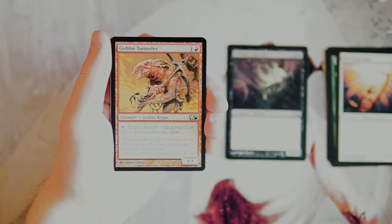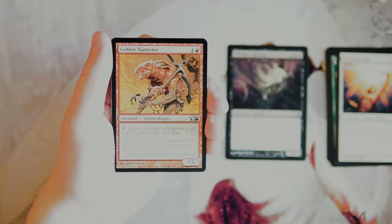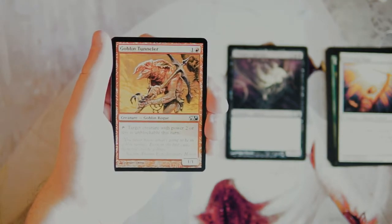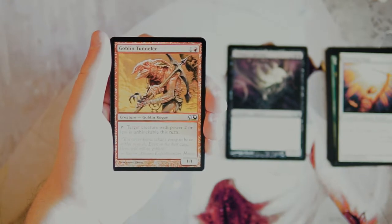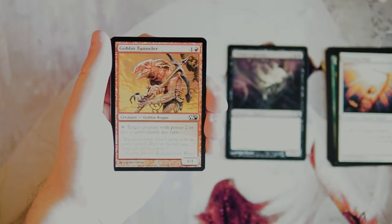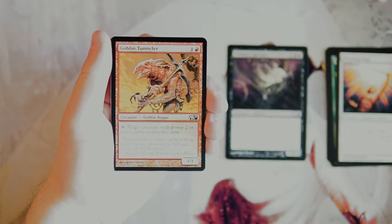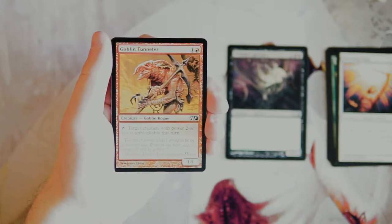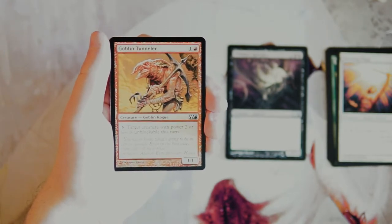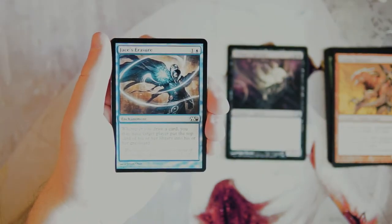Goblin Tunneler is a 1/1 for one and a red. You can tap it and target creature with power two or less becomes unblockable this turn. This is a really good card for red deck wins. A lot of the creatures you'd expect to see are going to be low to the ground, so you can just make them unblockable and keep swinging in — which is exactly what you need to do with a deck like that. This is very much an enabler for that deck and a very very good one.